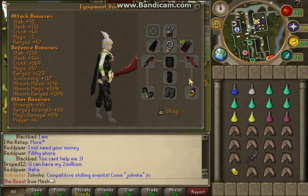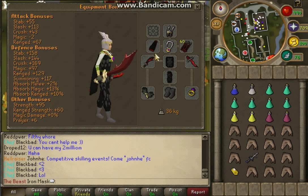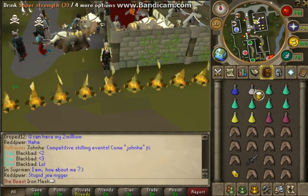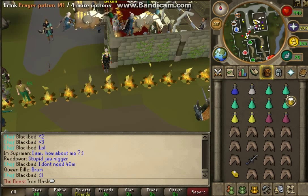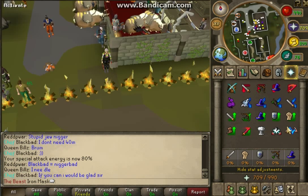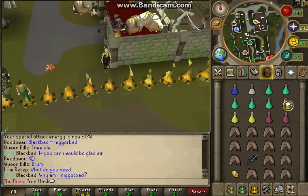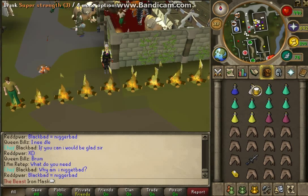This is the setup I'm currently using — you can choose to copy me, or take higher gear up with you. Now for the inventory: I bring a Piety set — I don't bring them full. Six prayer potions, just for when I run Turmoil and Berserk and flick Soul Split, because it really drains your prayer fast.